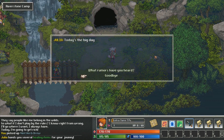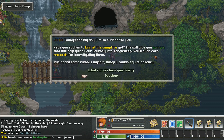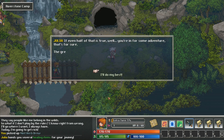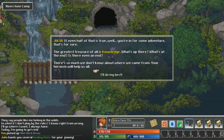Let's talk to Julia before we head into TangleDeep. She says today's a big day and reminds us to speak to Aaron at the campfire for rumors and rewards. She mentions rumors herself — things she couldn't quite believe. Beyond the monsters and refugees in the Follies, everything is shrouded in mystery. People have brought back powerful ancient gear, and there are stories of ruined old cities, valleys made of fungus, and metal that lives. The greatest treasure of all is knowledge — what's up there, what's at the end, is there even an end?